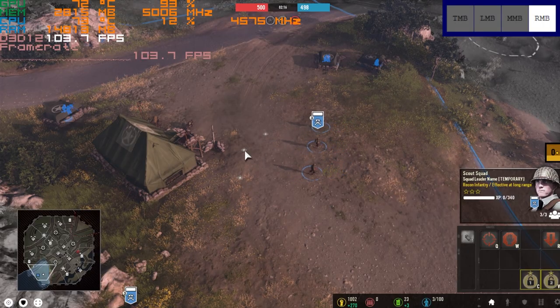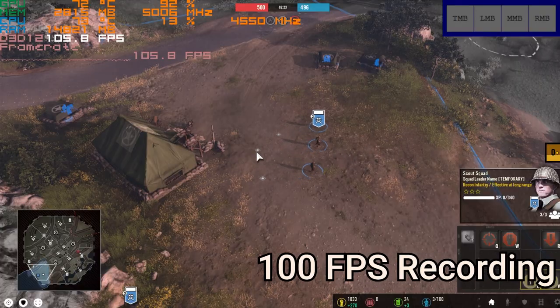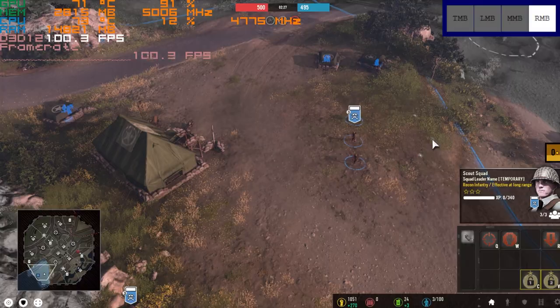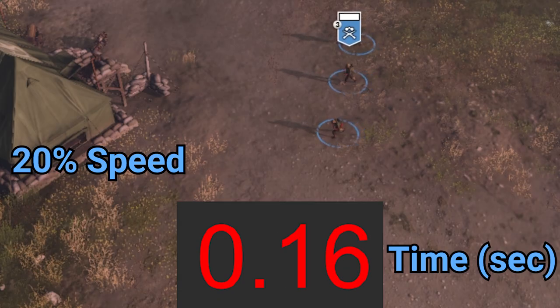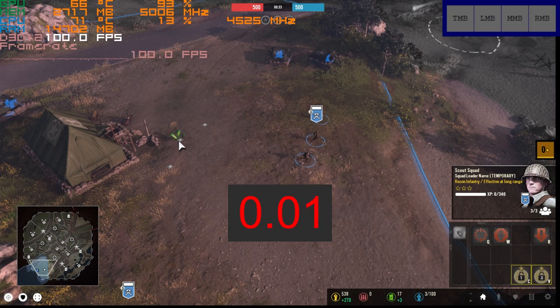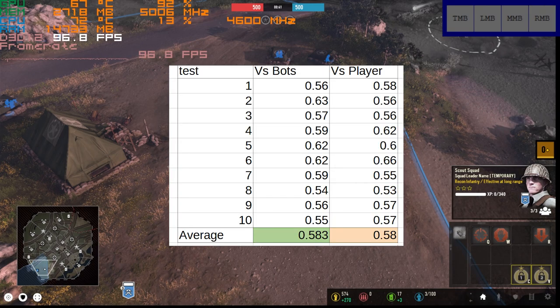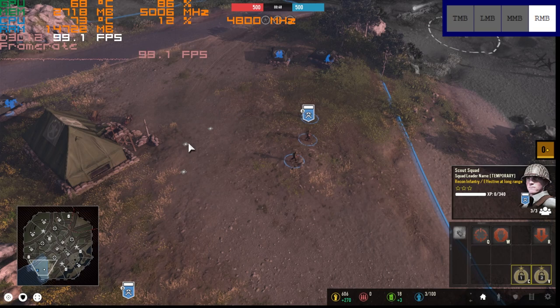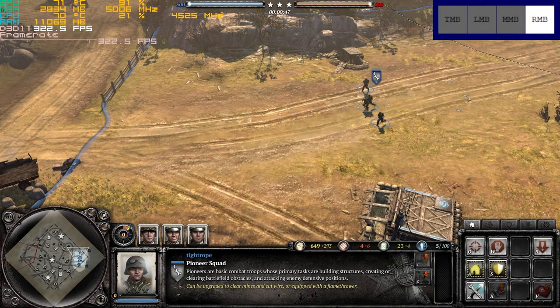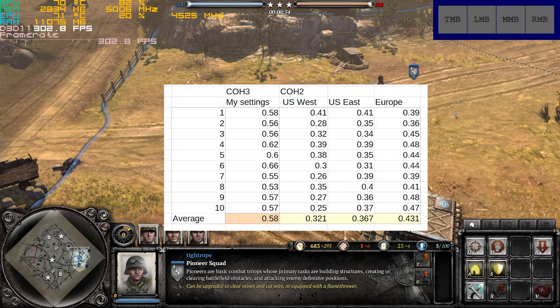Another issue I had with the CoH3 pre-alpha was the high amount of input delay. I did a lot of testing by running input monitoring software and recording my game at 100 frames per second, then counting the number of frames between the input registering and the squad on screen moving. Unfortunately nothing I tried made a big difference — maybe my settings improved things by two or three frames, but that was it. Even playing against bots you have the same input delay, suggesting all games are running through their server. I'm from New Zealand so I tested against the same player in Company of Heroes 3 and all three CoH2 servers — you can probably expect around a quarter of a second of extra input delay in the CoH3 pre-alpha compared to Company of Heroes 2.